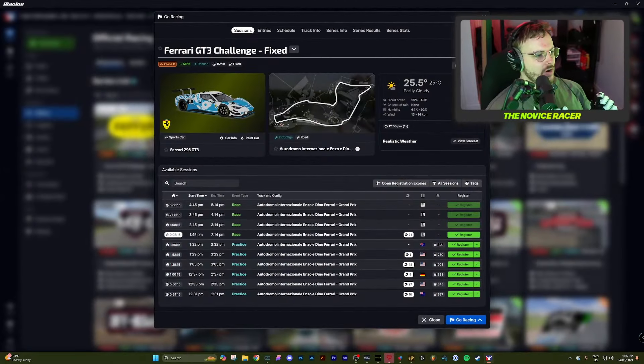I was on track to be promoted to C-Class until last time out I had a couple of bad races and now I'm back in the twos in the safety rating. So in order to try and repair that we are at Imola, one of the most dangerous tracks in history, in a Ferrari 296 GT3. It's not going to be easy but it's going to be fun. Join me and let's get into qualifying.